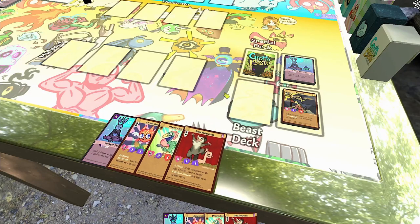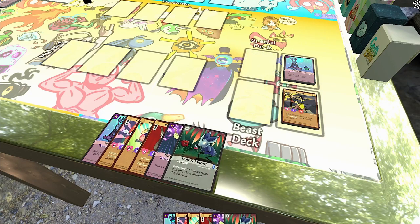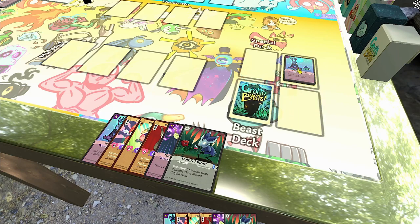If while you're drawing one of your decks runs out of cards, don't panic. Just wait for the other deck to run out of cards too, then you can flip over both of your discard piles, shuffle them, and keep drawing as normal.